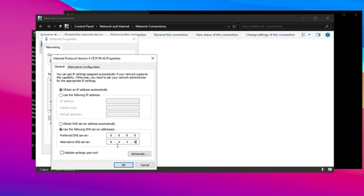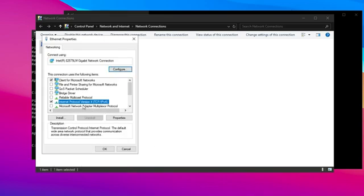Once you have identified the best DNS for your connection, apply the settings and click OK to save. To further configure your network, click on Configure at the top to access additional settings. Under the Power Management tab, make sure the option that allows the computer to turn off the device is unchecked. Then navigate to the Advanced tab and review all available options carefully.